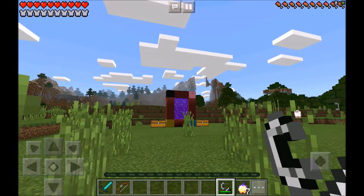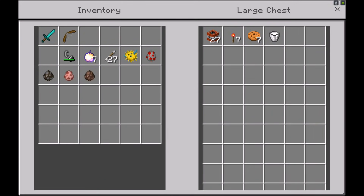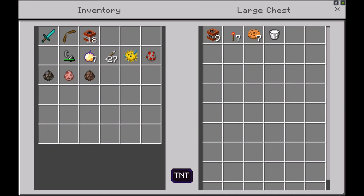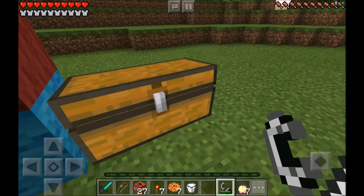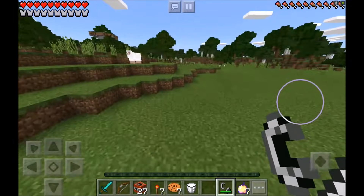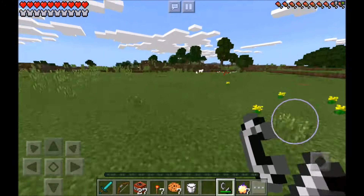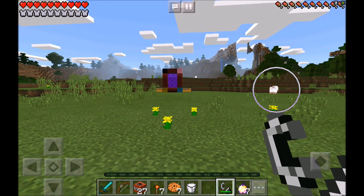That looks amazing! But before we head into the dimension, let's head into the mystery chest. It looks like Santa Claus got us some TNT and some redstone torches so we can blow up some stuff. We also have some cookies and some milk — obviously he put these in here for himself, but I'm going to take them, eat them, and drink the milk. Let's get back and run into this dimension.